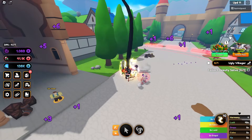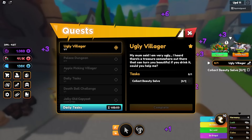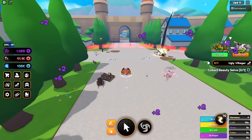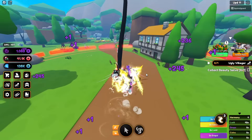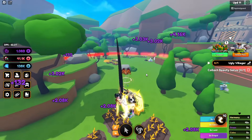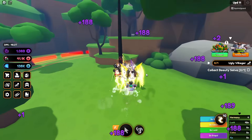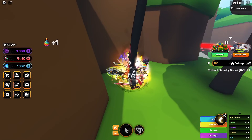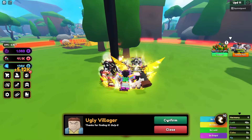Collect beauty — I did not read that quest description. There's a treasure somewhere out there — I actually think I saw it. For the treasure quest, go past the gates and go up here. Yes — there's the beauty! Thanks for finding it.